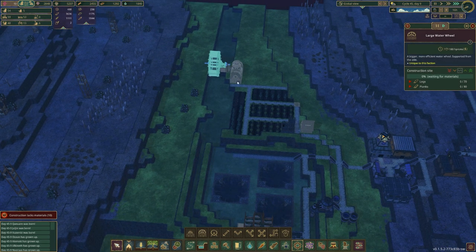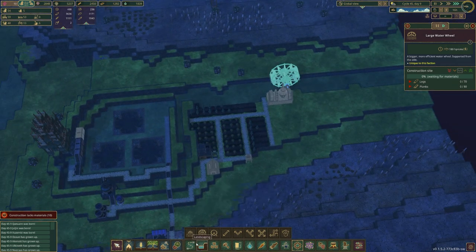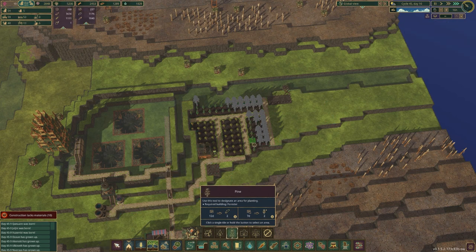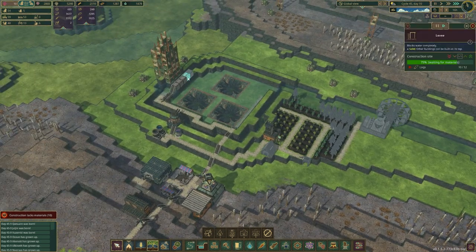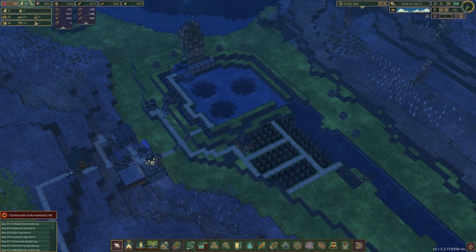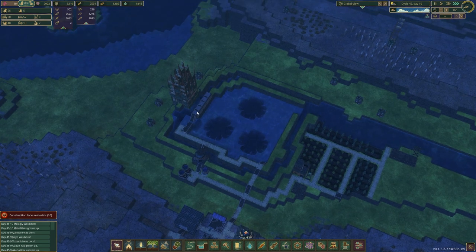That should be our treated plank production. We'll need to see how much power we get from this — if we get a decent amount maybe we can put two of them. Let's put some more pine down; I just want to get this up and running. Then we need to see if this actually blocks off everything. It's kind of blocking it off but not really — we might have to move it down a bit more.